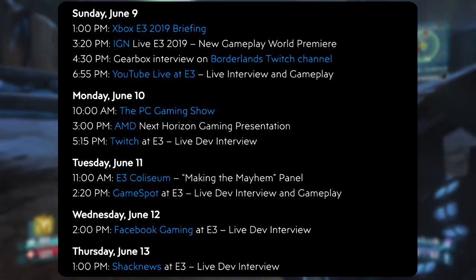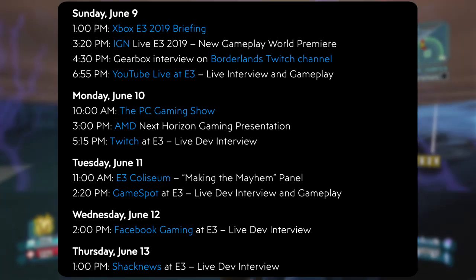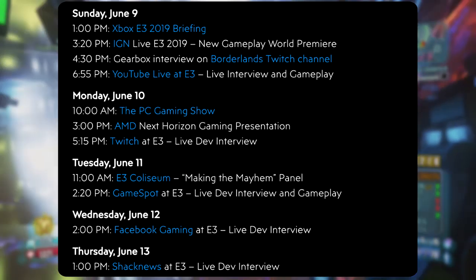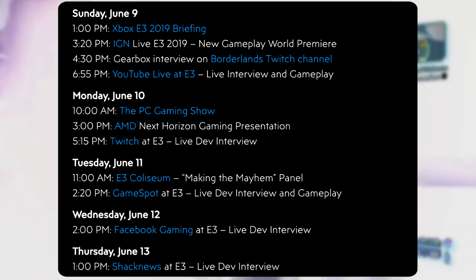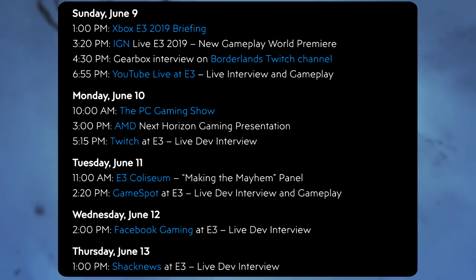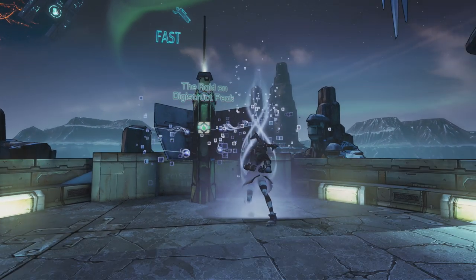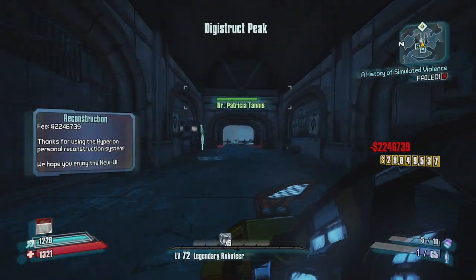Then a day after that, on Tuesday June 11 at 11am, they'll be at the E3 Coliseum for their Making the Mayhem panel. Then at 2:20 they'll be at GameSpot at E3 for another live dev interview and gameplay. A day after that, on June 12 at 2pm, they'll be at the Facebook Gaming panel at E3 for another live dev interview. And finally on Thursday June 13 at 1pm, they'll do a Shaq News at E3 — another live dev interview. All these are PDT and could be subject to change since they are all live. I'll link that down below so you can see exactly what's happening.